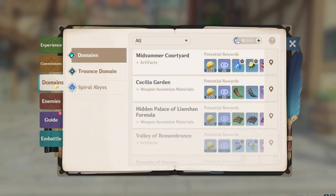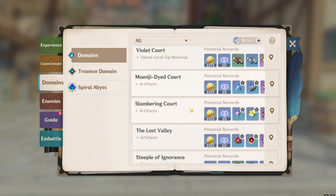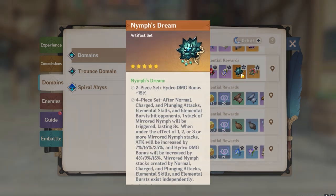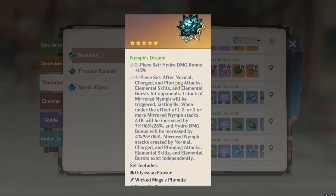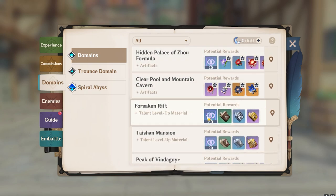Now let's talk about the artifact sets. There are two artifact sets in my opinion that are going to be very good on Neuvillette. First is the new hydro damage bonus set. In two-piece you get hydro damage bonus, and in four-piece when you use normal attack, charge attack, plunge attack, elemental skill, or elemental burst it stacks — the stacks last up to eight seconds — and the mirror attack and hydro damage are increased. This is going to be very good for Neuvillette because his gameplay is: hit elemental skill, then elemental burst, you can spam elemental burst, reuse elemental skill, and also use charge attack frequently since he's a catalyst user. He's going to be an on-field DPS.